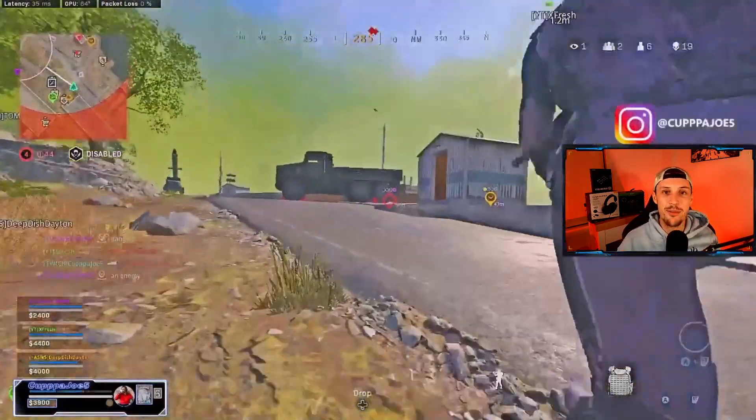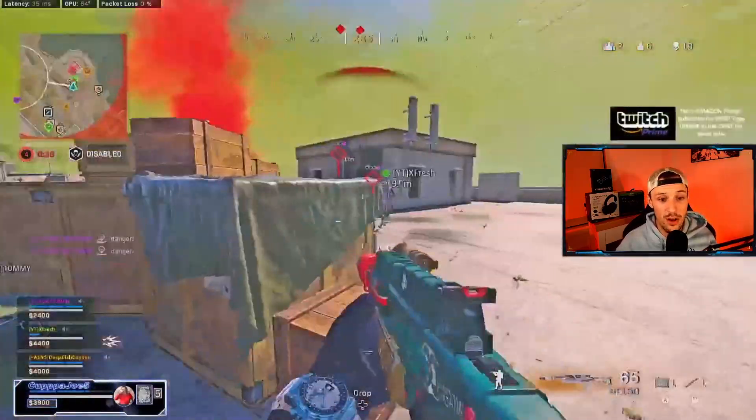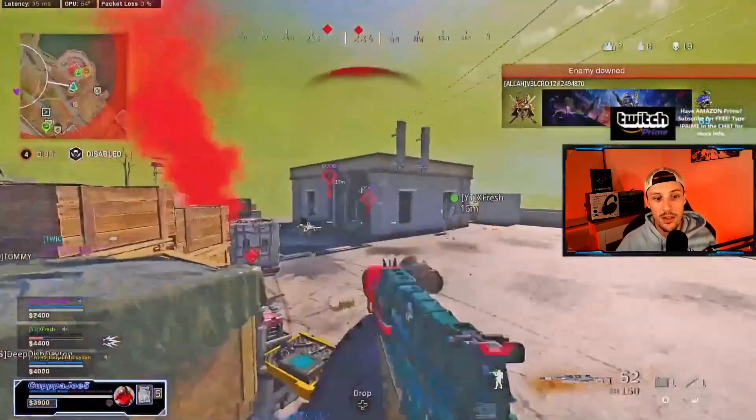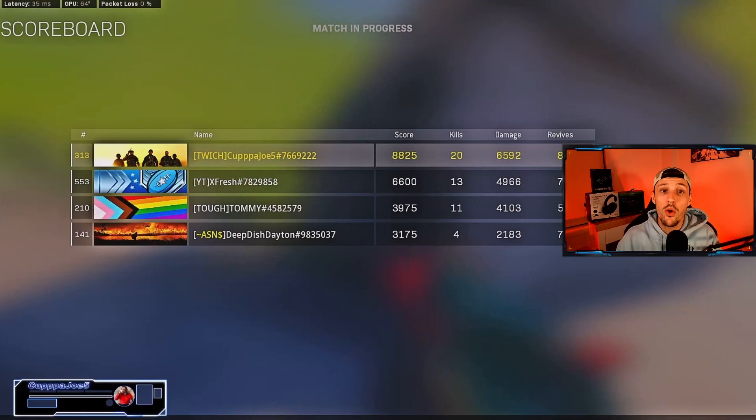Big shoutout to XFresh here — I called out that I need one of these last two to drop the 20. He took the guy in the back, I take this guy right here. We did full-send this without cover so I get caught a little, but a quick peek and another quick peek — and there it is: 20 kills. Focus on using aim, movement, positioning, and game strategy to get easier kills. Keep those UAVs up, push the easy kills, and you'll start dropping higher kill games. I promise you. Hope you found today's video helpful — let's get better today, and I'll see you tomorrow.